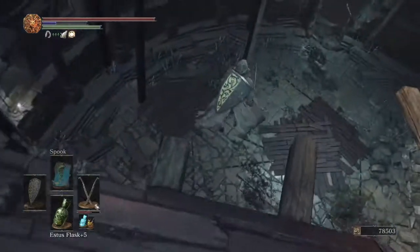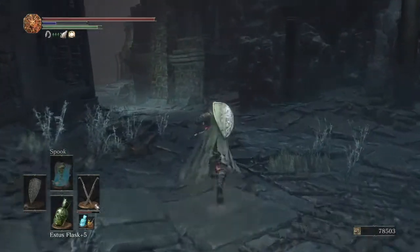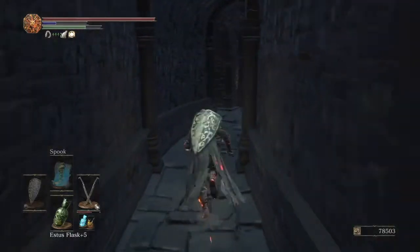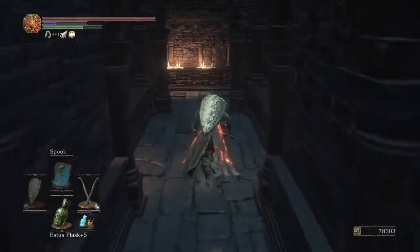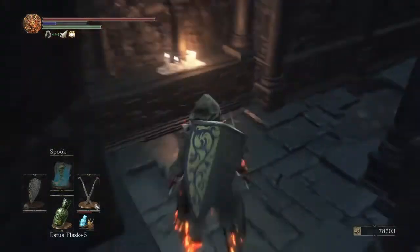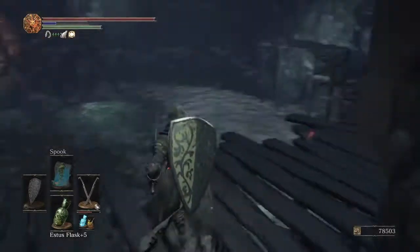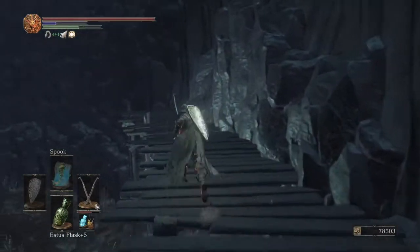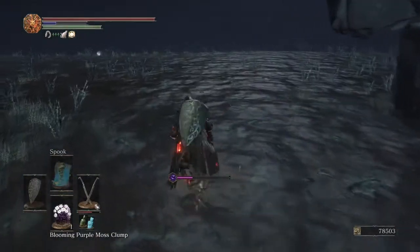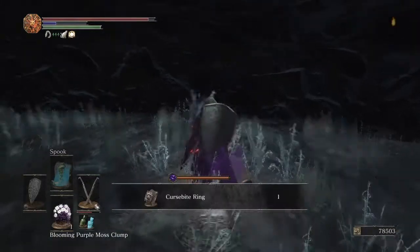You also get some Undead Bone Shards, which is really nice. From this bonfire, drop all the way back down and come out this door. All the way around there will be another gargoyle - pretty easy to deal with. Take this first left, then a right; there's a crystal lizard that gives you Twinkling Titanite. Take your first right and get another crystal lizard. In the back room there's a corpse with a Gold Rusted Coin. Follow around to the back area for Blooming Purple Moss Clumps. Before dropping into the swamp equip Purple Moss Clump, as this area inflicts toxic - not poison - which drains health even faster. In the back you'll get the Cursebite Ring.